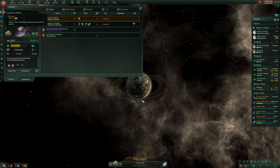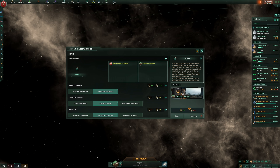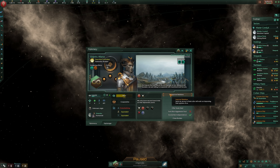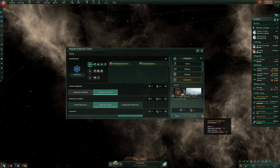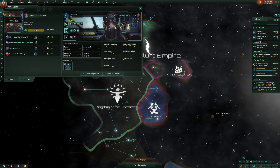You can always offer yourself up as a vassal, though similar acceptance modifiers apply as when you're approaching a target as a prospective overlord. A wary empire, for example, won't be quick to accept you as a vassal, doubtful of your true intentions, so it's not a bad idea to send an envoy over to improve relations first. Empires in federations or federation builders might be reluctant too, and the loyalty modifier does not make a difference when you're offering to be a subject. Starting with the Imperial Fiefdom origin available with the Overlord DLC, you start as one of many loyal vassals to a powerful overlord, even giving you a chance to pick between the specializations we discussed earlier.